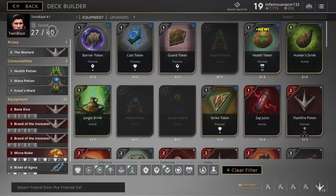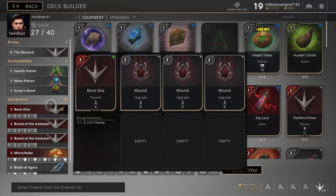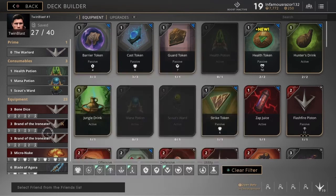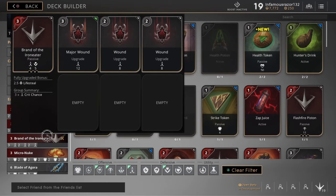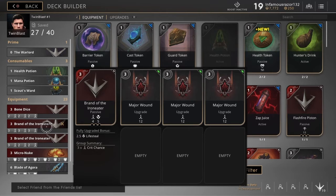For our consumables, we're always going to have these ready: a Health Potion, a Mana Potion, and a Scout's Ward. For equipment we're going to have one Bone Dice with three regular Wounds. The next equipment card is Brand of the Iron Eater with three Major Wounds. Then a second Brand of the Iron Eater with one Major Wound and two regular Wounds.